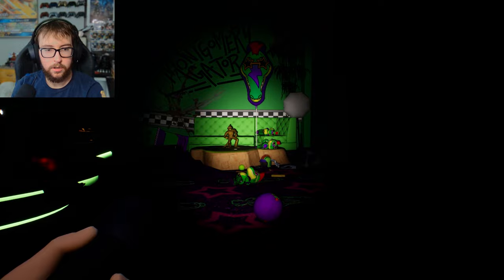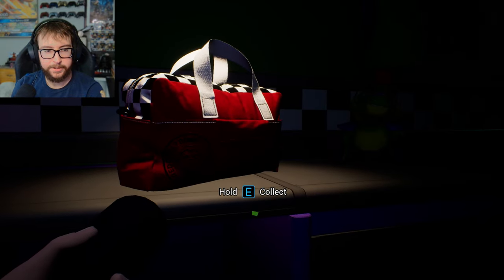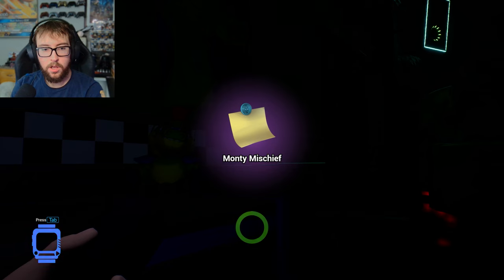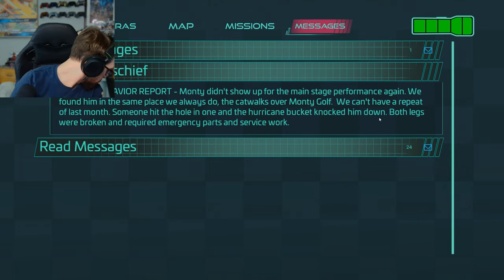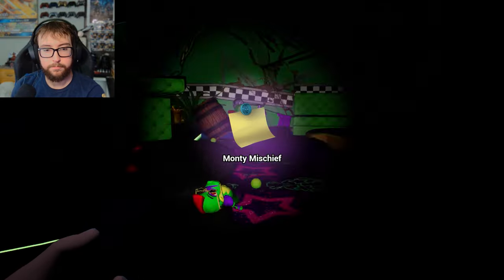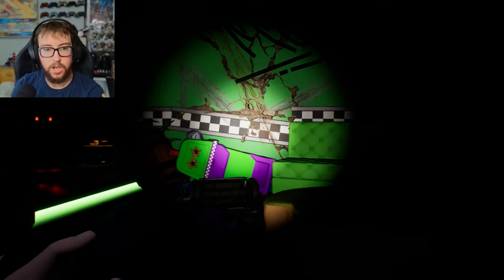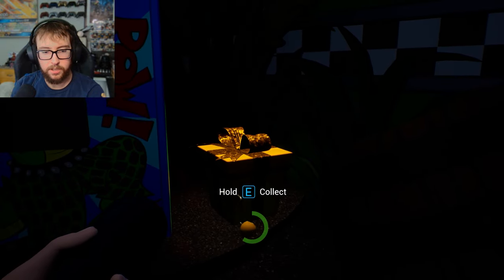Oh my lord. Alright. Monty Mischief error behavior report: Monty didn't show up for the main stage performance again. We found him in the same place we always do — the catwalk over Monty Golf. We can't have a repeat of last month. Someone hit the hole in one and the hurricane bucket knocked him down. Both legs were broken, required emergency parts and service work. He shredded this room. Let's get this and then we'll check the back room.